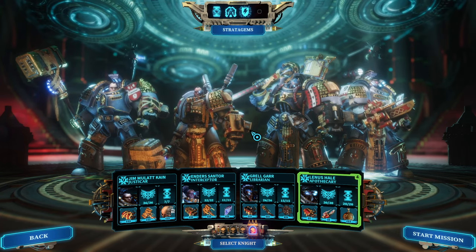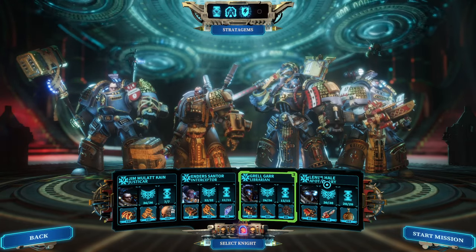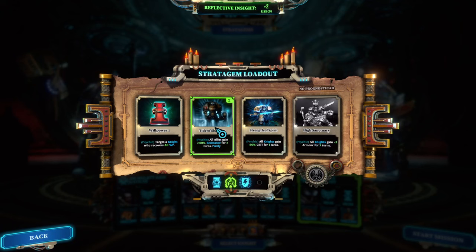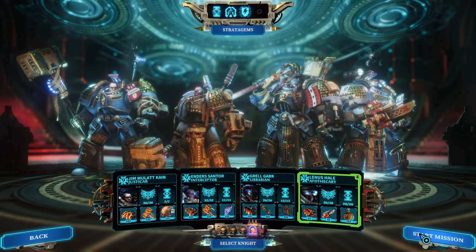For stratagems: we're using Strength of Spirit to get to 100% crit, the willpower stratagem to refill the Librarian and/or Apothecary if needed, and Tide of Shadows mainly for full-team purifying and 100% resistance if needed. Those are the strongest stratagems in my perspective.